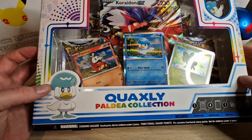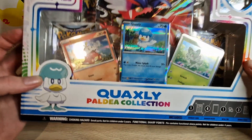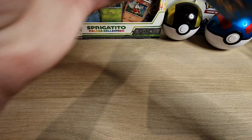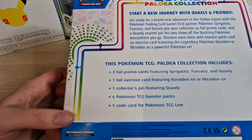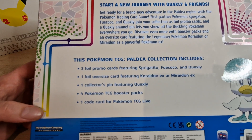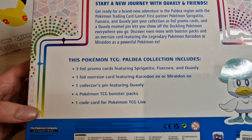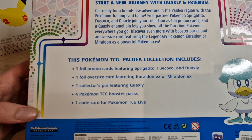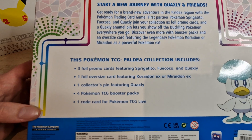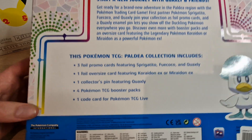So first of all you get the three starters and an ex card. On the back, here's what's in the box: three foil promo cards featuring Sprigatito, Fuecoco, or Quaxly; one foil oversized card featuring Corridon ex; one Scarlet and Violet Pokemon TCG booster pack; and one code card for Pokemon TCG Live.